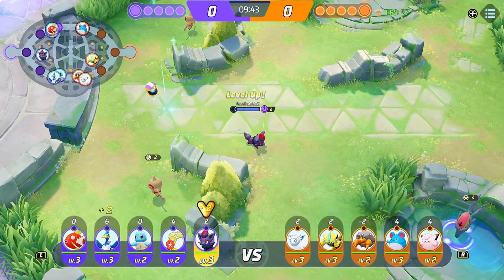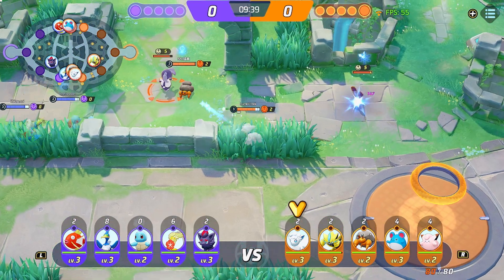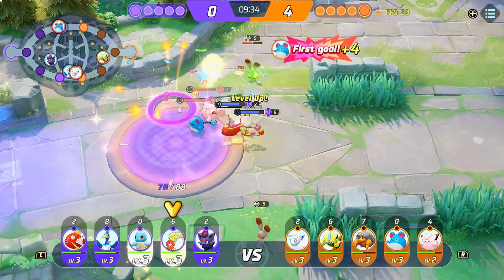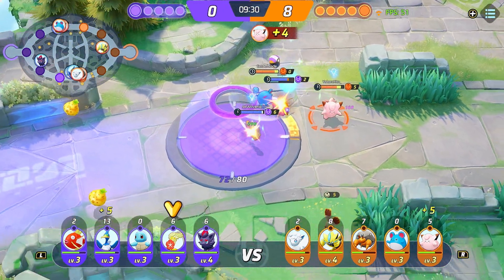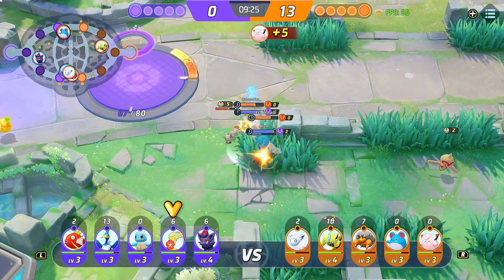Game 1 is now underway. Zoro Rock is going to be going in their jungle. Comfy's going to be in top lane, so 100% the Zoro Rock will be going top lane after they're done in the jungle. But they are with a Magikarp, so this is a very weak lane.